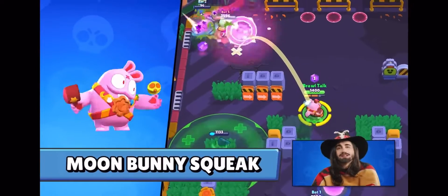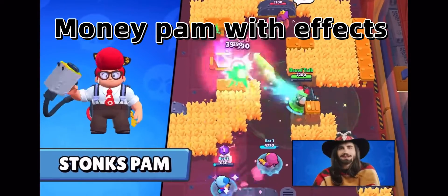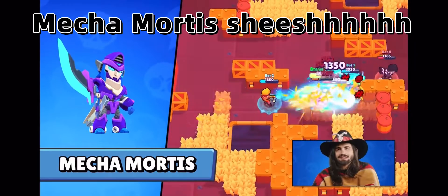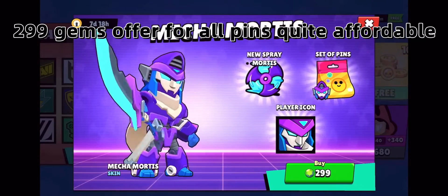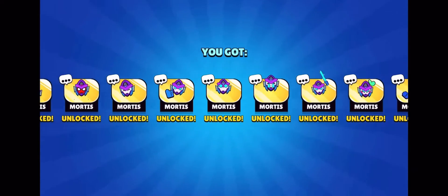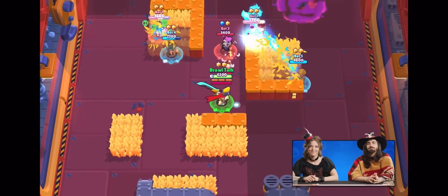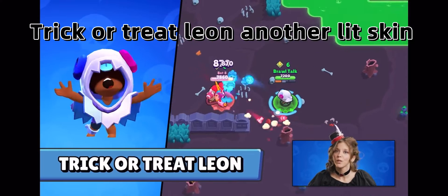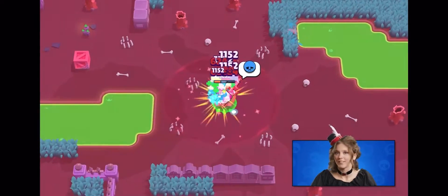We'll also be getting Moon Bunny Squeak for the Moon Festival in Asia, Stone Span — it will make sense, I promise — and Mecha Mortis, our newest 299 Gems skin with custom voiceover and visual effects. If you get him on release month, you'll get his spray, profile picture, and a whole set of his pins for free. It will also unlock 2 color variations in the shop for 49 gems each. And lastly, Trick or Treat Leon, which will be available around Halloween. We'll have other skins for Halloween, but they will come in a different update.